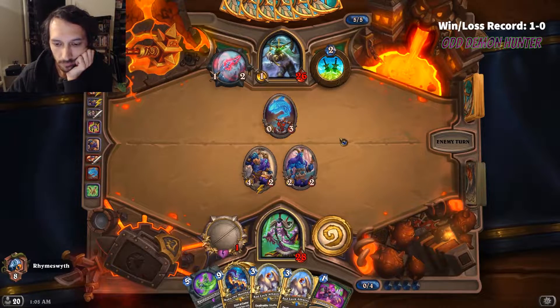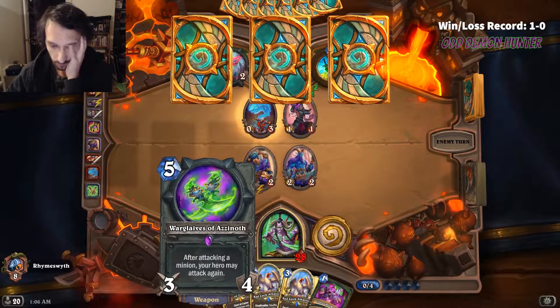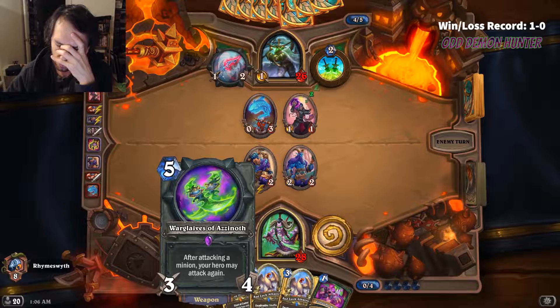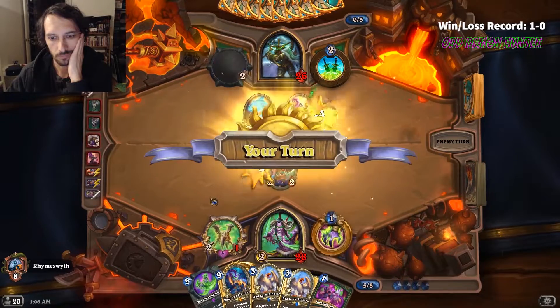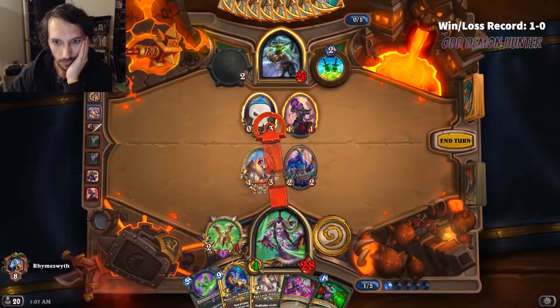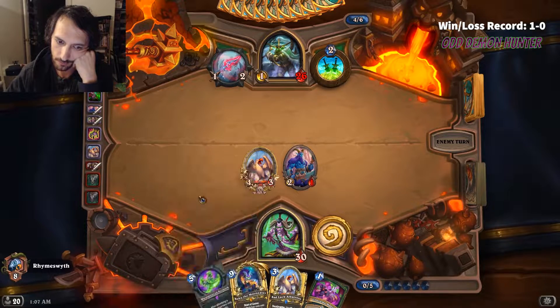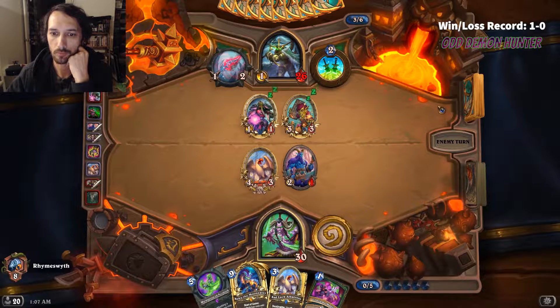I drew the Consume Magic and was wondering if I should play that, but then I wouldn't be able to play a 3-drop and clear the Silenced Pirate. I'm wondering about the Warglaives of Azinoth's interaction with equipping it after you've attacked with the last charge of a previous weapon, or any charge - wondering if you can attack multiple times. I haven't tested it. If anybody knows, I'd love to hear a comment. I figure it doesn't work because the Warglaives of Azinoth is not on the board to register the previous attack.